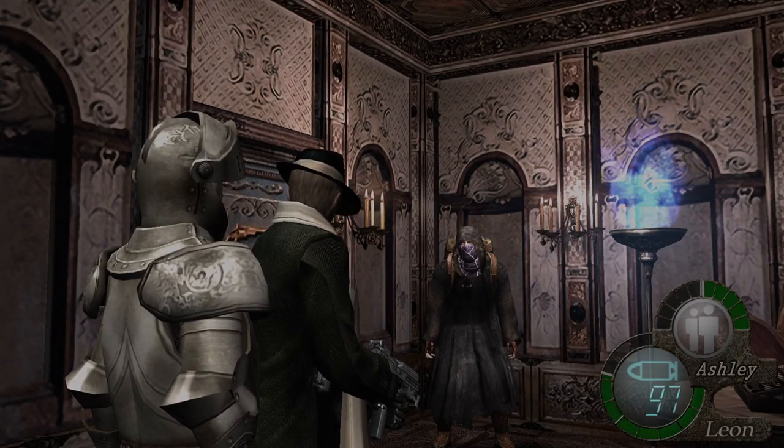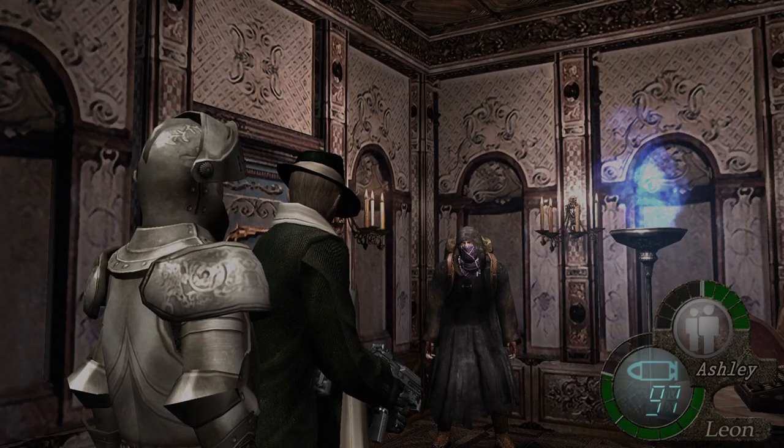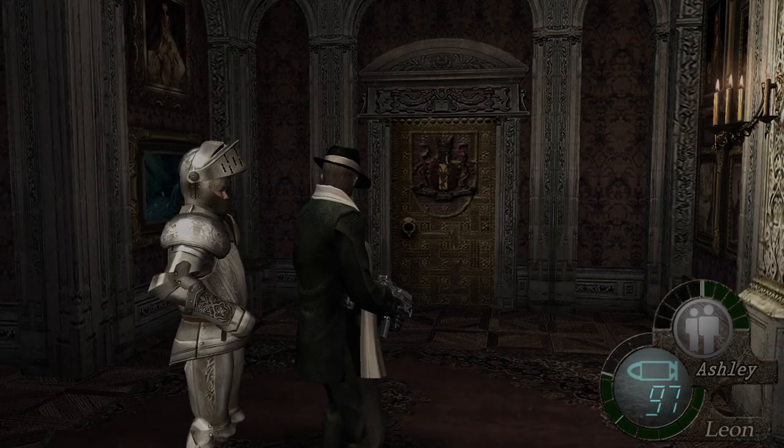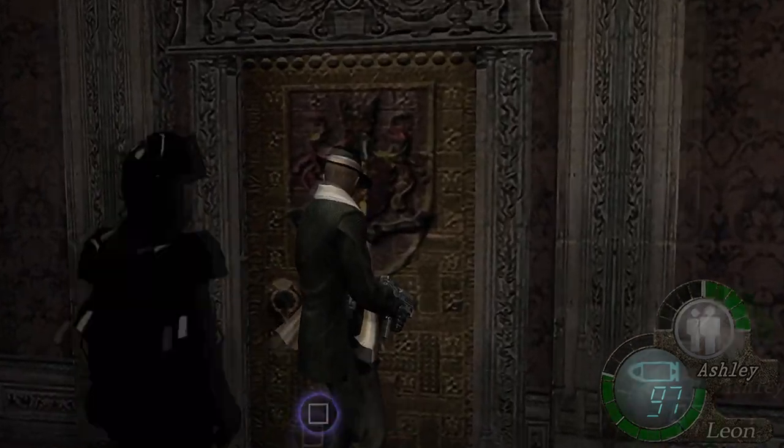Good evening and welcome back to Resident Evil 4. On to episode 6 today, we're going to be jumping straight back into the action. After you've been in the merchant's room, you want to come through this door first of all.